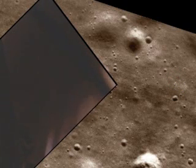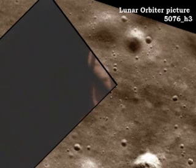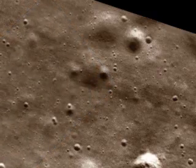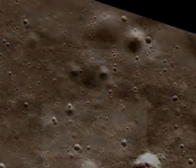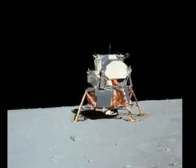Contact light. Okay. Engine stop. ACA out of descent. Out of descent. Out of control. Both auto. Descent engine command override off. Engine arm off. 413 is in. We copy you down, Eagle. Houston, Tranquility Base here. The Eagle has landed.